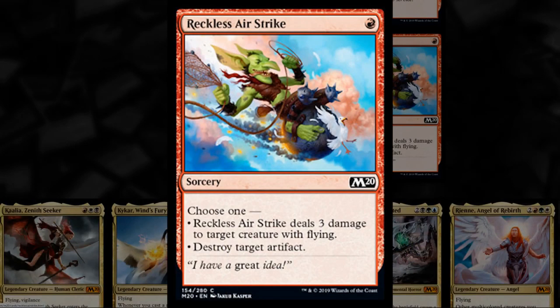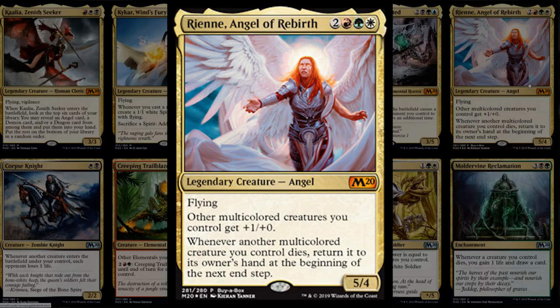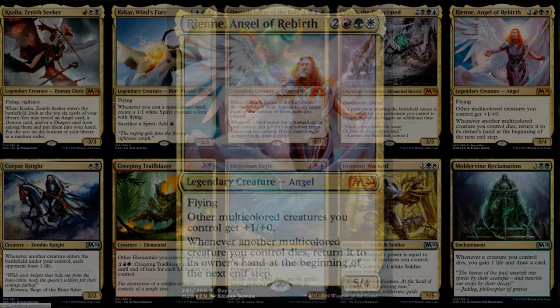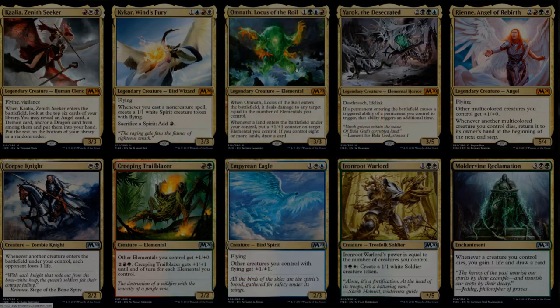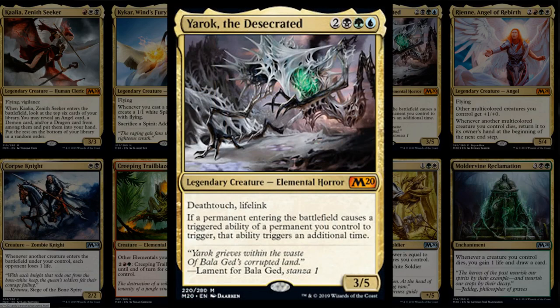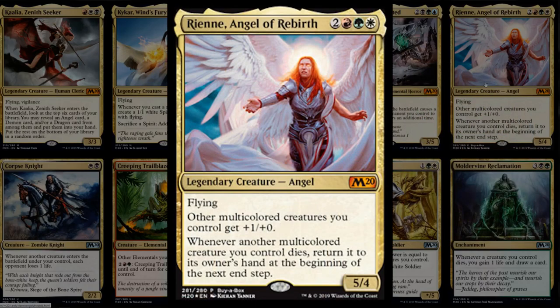Reckless Air Strike is a one-mana instant that deals three damage to a creature with flying or destroys an artifact — efficient sideboard card against both flyers and artifacts. The multicolor section includes Kalia, fitting into angel tribal — possibly Mardu or Naya angels. Warden of Evos Isle gives other flying creatures plus one plus one and is a 2/3 flyer itself. Omnath has many different abilities and plays well with elementals. The Arborok has deathtouch and lifelink — our new Panharmonicon essentially, a pretty exciting build-around.